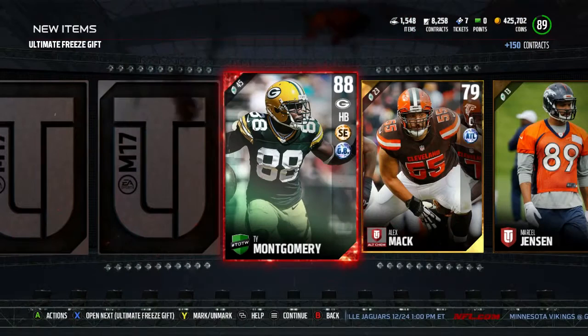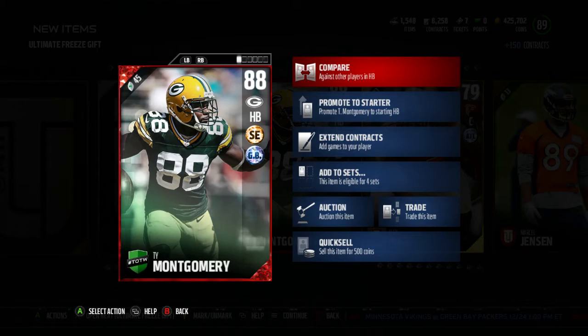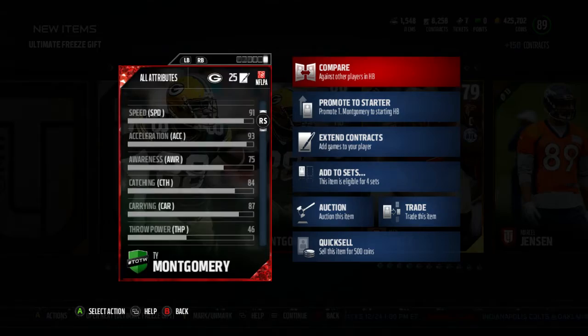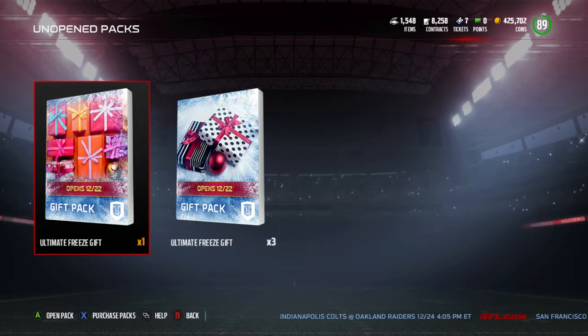I've been hoping, like, at a lot of these packs, I want to get some good players for you guys. And we get our first Elite right here — wait a minute, okay, I'll take it. 88 overall, Team of the Week — Ty Montgomery, running back for the Green Bay Packers. It should be a wide receiver, but that's a whole other story. But 91 speed, 90 agility, 93 acceleration, 87 carry, 90 ball carry vision, 86 elusiveness, 78 trucking, 84 juke, and 84 catching on him. So this is actually a damn good running back to come out of the backfield — that's a really good card. This is actually a Team of the Week pack, because this did have the Team of the Week logo on it. That's right, I forgot about that.